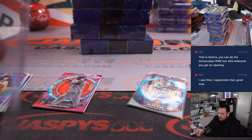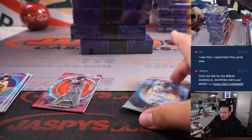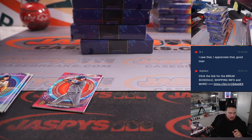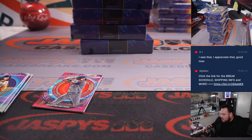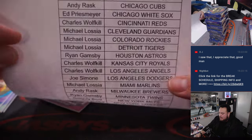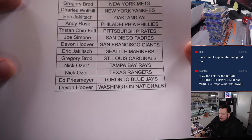All right, let's quickly topple that. White Sox is Ed and then Rays is Nick — there you go.